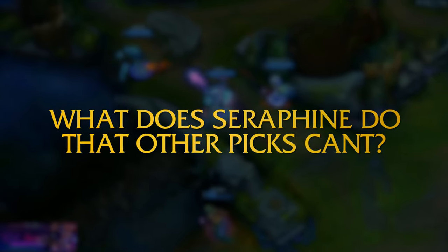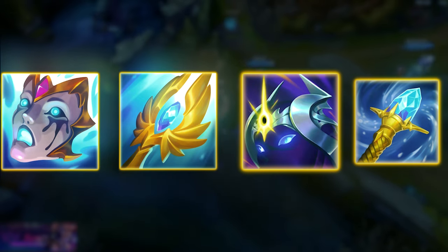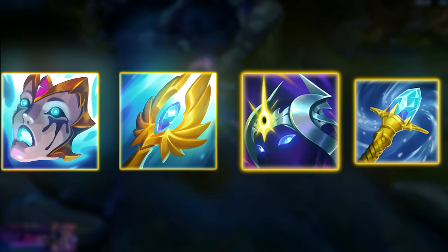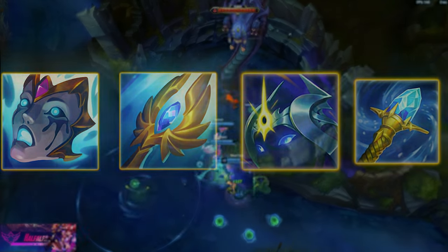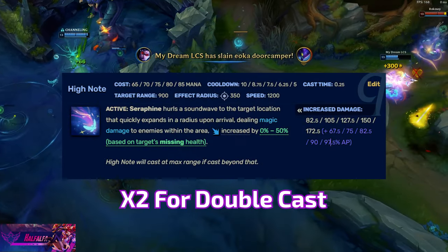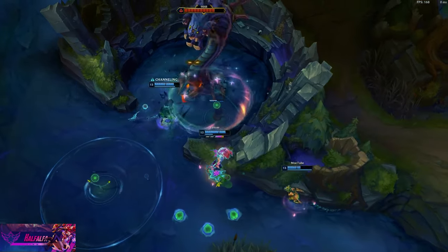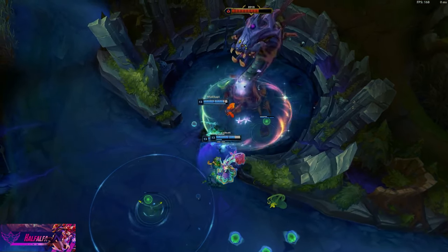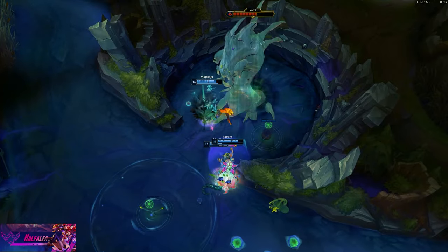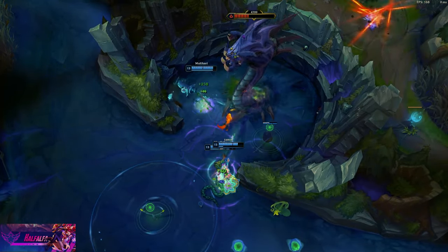So let's dive right in and ask: what does Seraphine do that other picks can't? Seraphine is the only champ that can build mage damage items whilst providing more shielding and healing power than the enemy support. She really has big AP scalings on her skills — for example, her double Q deals 195% of AP. The first reason to pick her in the ADC role over support is that she unlocks so much more power through farming, and her range and early wave clear make it possible to get to the late game where she becomes an absolute monster.